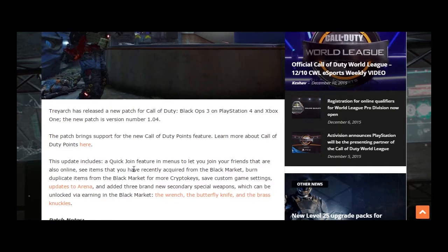As you can see, items recently acquired from the black market — you can now burn duplicate items, which is probably a good thing. In Advanced Warfare, as soon as you got something you could have several of it and it would just take up space. This will actually allow you to cash them in to get more crypto keys.